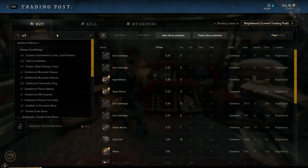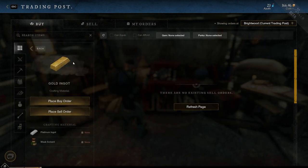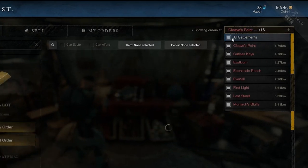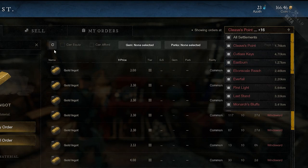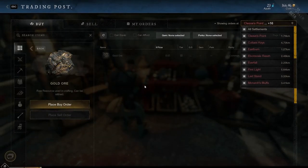The trading post is a very useful tool for crafters. Sell items you make but don't need to earn some gold back, and buy materials you need to craft. One cool thing is you can look at all the markets from the trading post to see where the cheapest items are for the most bang for your buck.